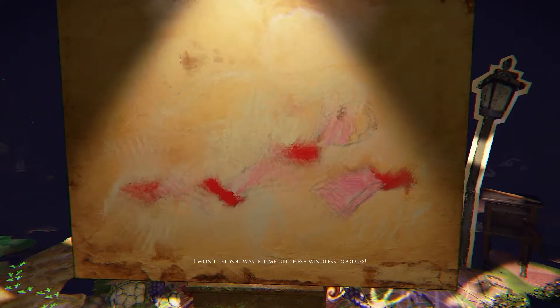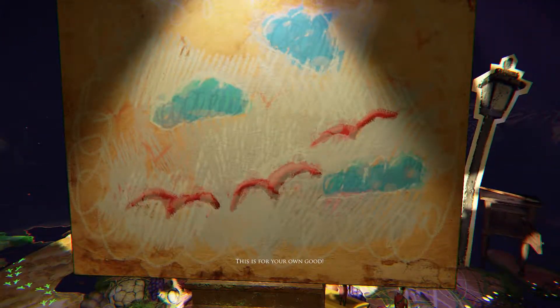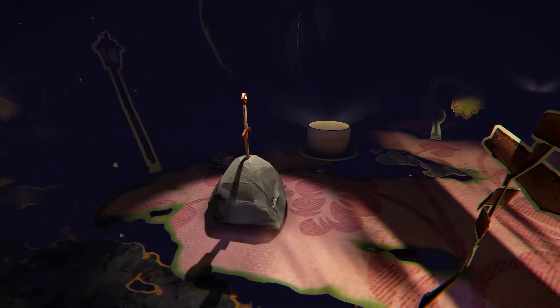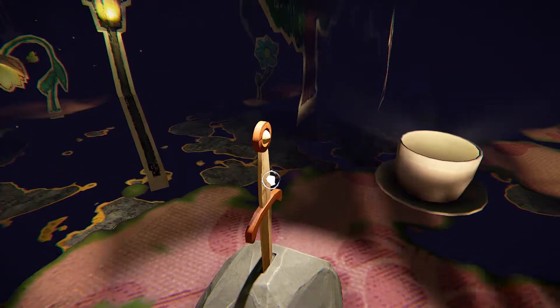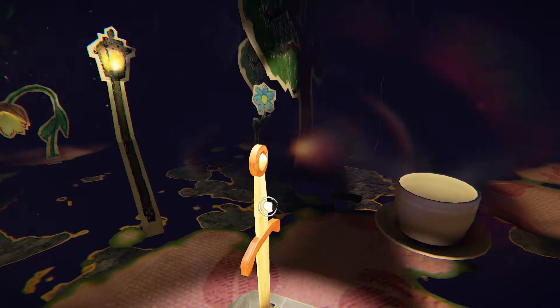Go back to the crayon world. Go just past the painting on the left side and pick up the sword. It takes a little bit — you need a little muscle to get it out. But once you pick up the sword, the next time you see that snake, you're going to kill him.